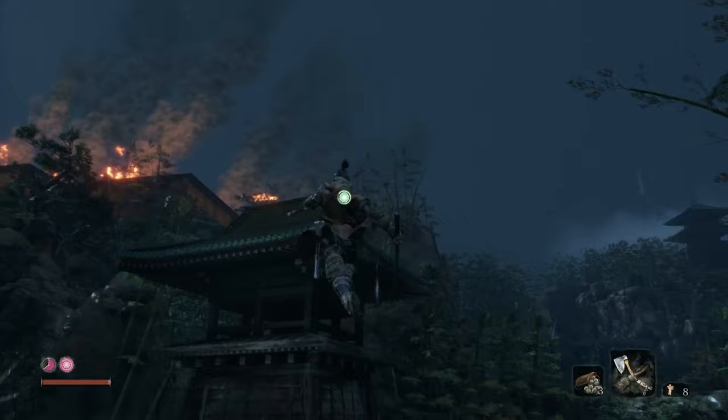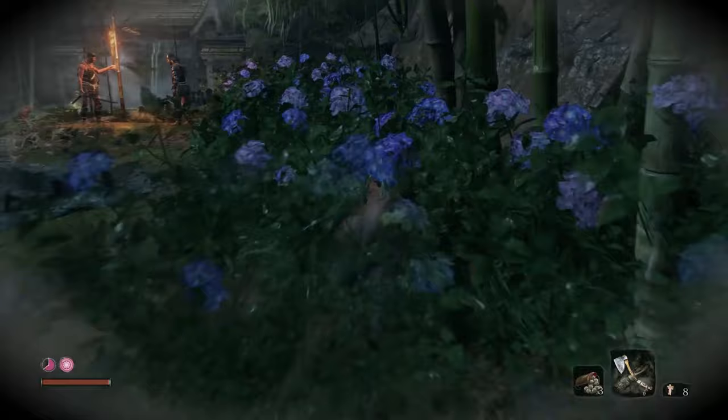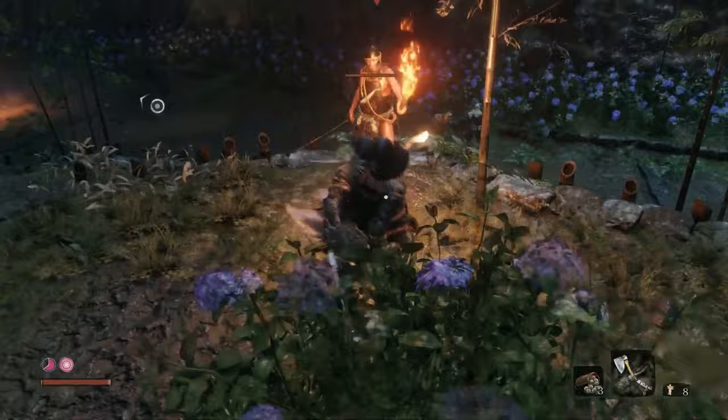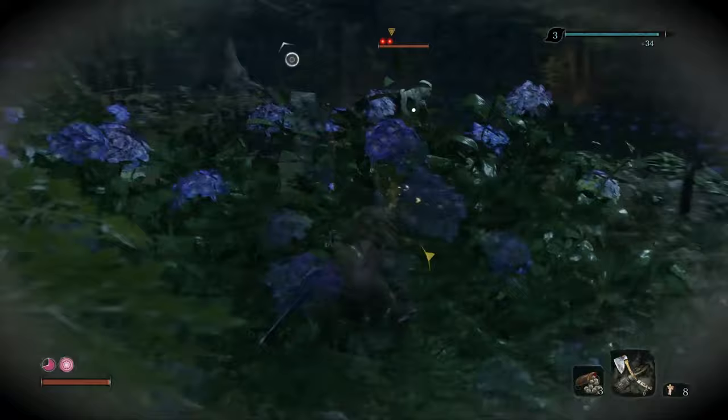Let's do it from the beginning. Grapple up to this building and then grapple to the tree on the right. Go in the bushes right here and move towards those two guys. Take down the guy with the axe and have your axe ready for the other guy to instantly break his posture. Do a death blow on him, then run back to the bushes and wait until the Shinobi Hunter comes.